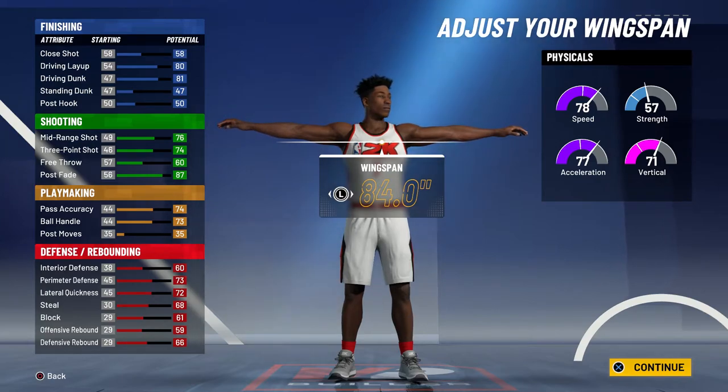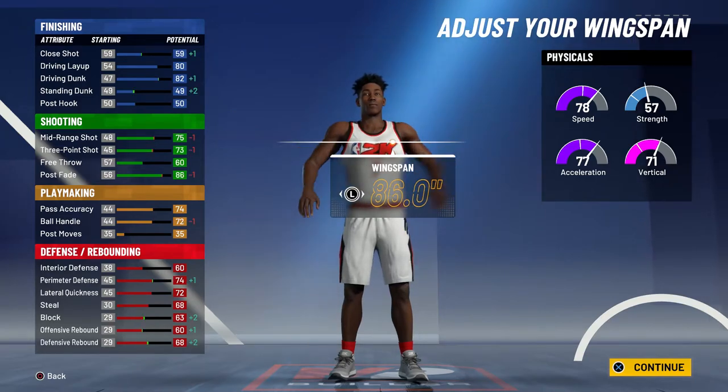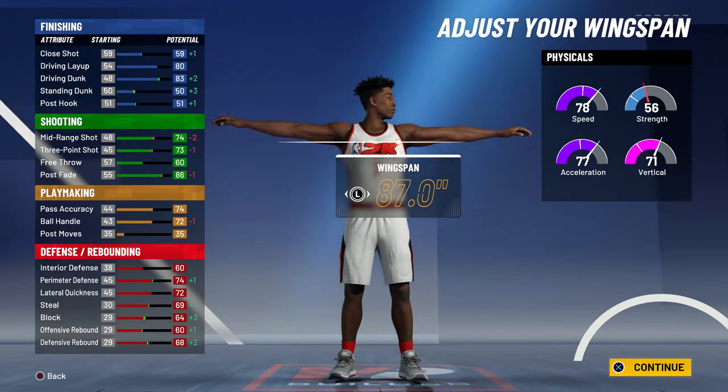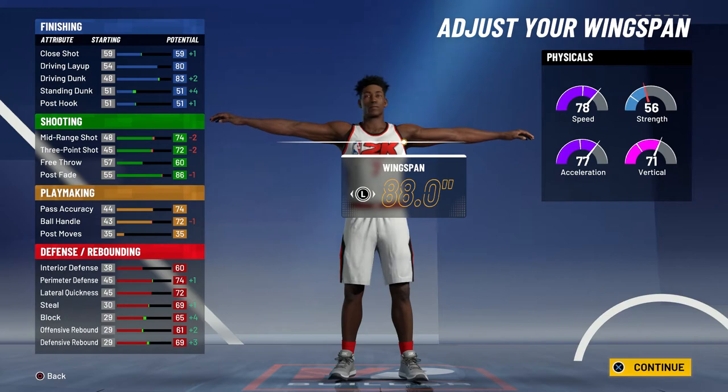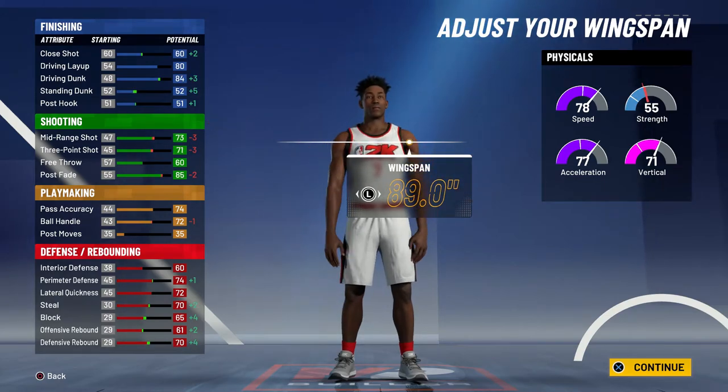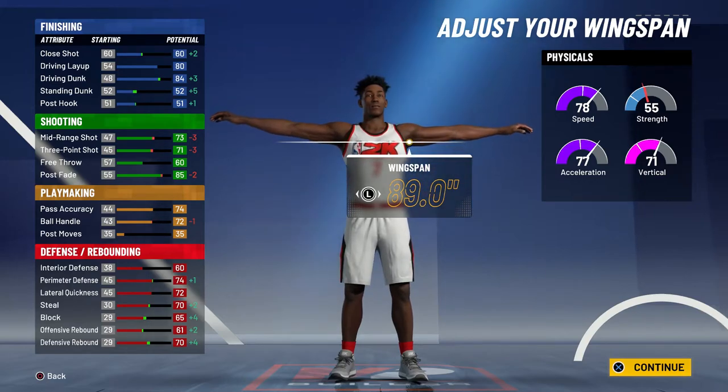For the wingspan, if you're making this build you probably want to just keep the wingspan where it's at so you can get contact dunks at 99 overall, or if you want contact dunks right away you can just max it like I did. I almost went with a wingspan where I get contact dunks at 96 and my three pointers are 73 instead of 71, but I'd rather take a hit to my three pointers so I can play a lot better defense especially on big men. So I went with max wingspan and a plus is that you get contact dunks right away.